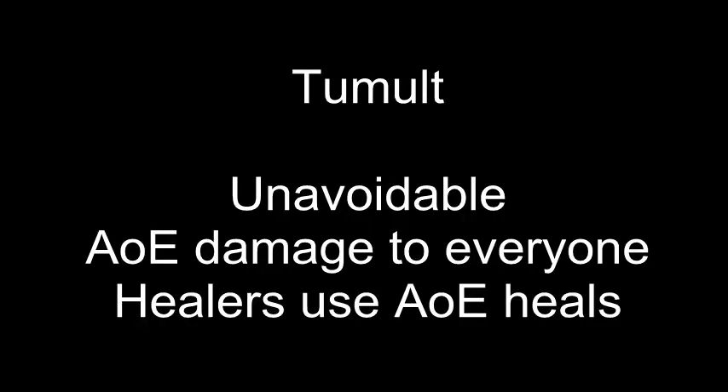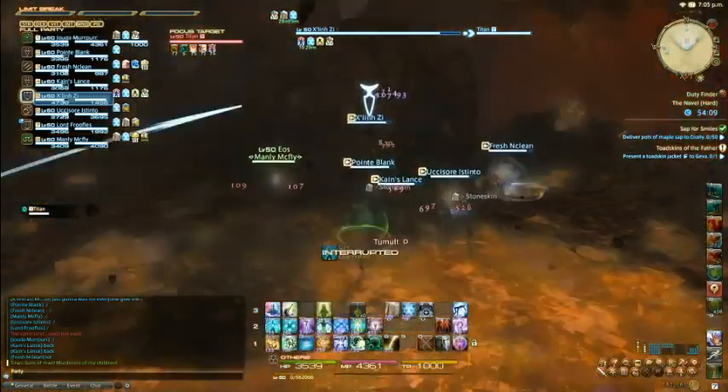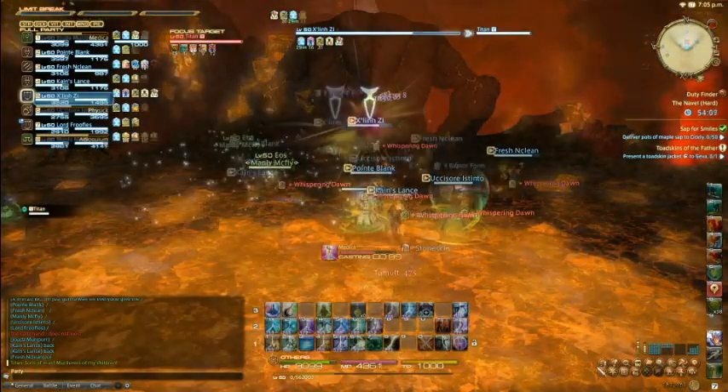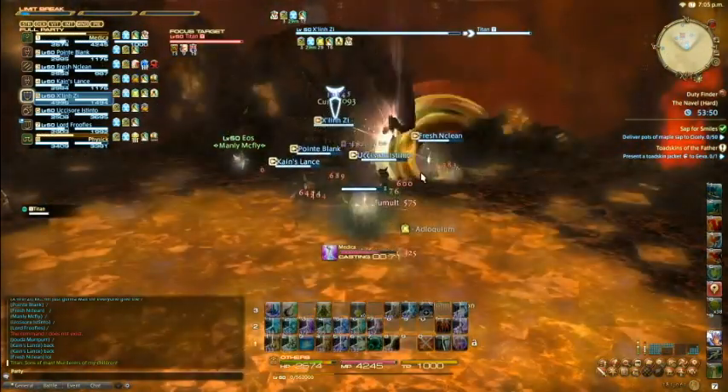Titan's second ability is called Tumult. He stomps the ground doing unavoidable AOE damage to the entire party. Healers are going to need to use AOE heals on this and everyone else is going to need to make sure they're in range of the healers. It's not too bad at first, but as the fight progresses it gets much worse.